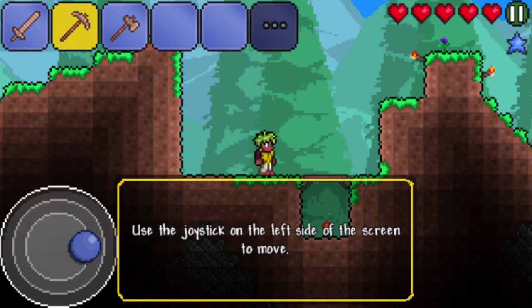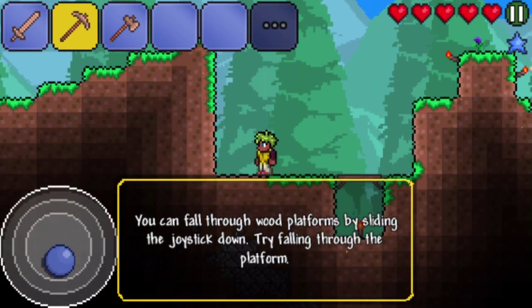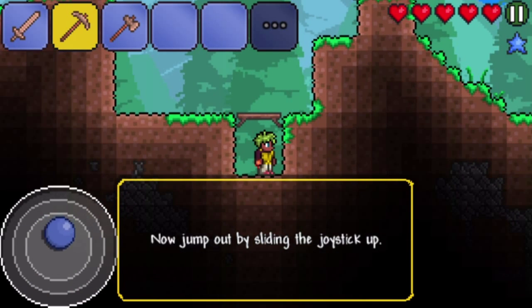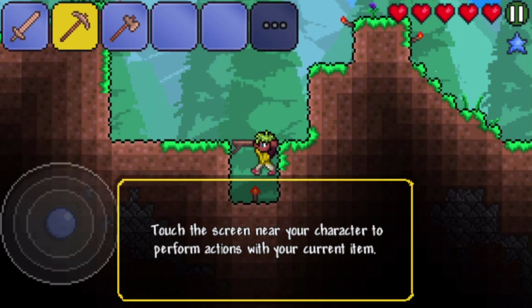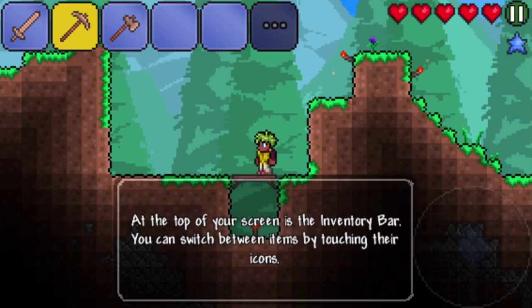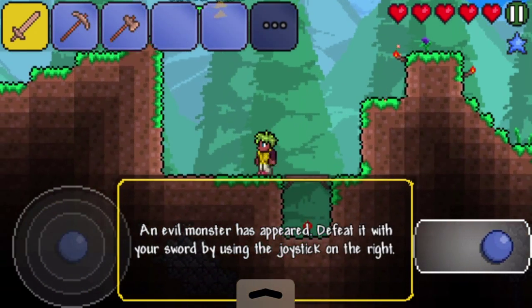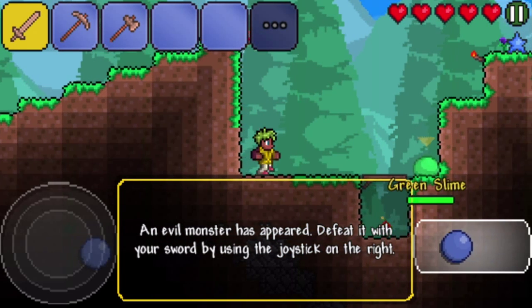Okay. Use the joystick to the left to move. Slide the joystick up to jump. The joystick — you can fall through wood platforms by sliding the joystick down. Now touch the screen to hear your character perform actions with your current item. At the top of your screen is an inventory bar. You can switch between items by touching their icons. I have a sword now. An evil monster has appeared! Oh, Jesus! Defeat it. Okay, I got it.